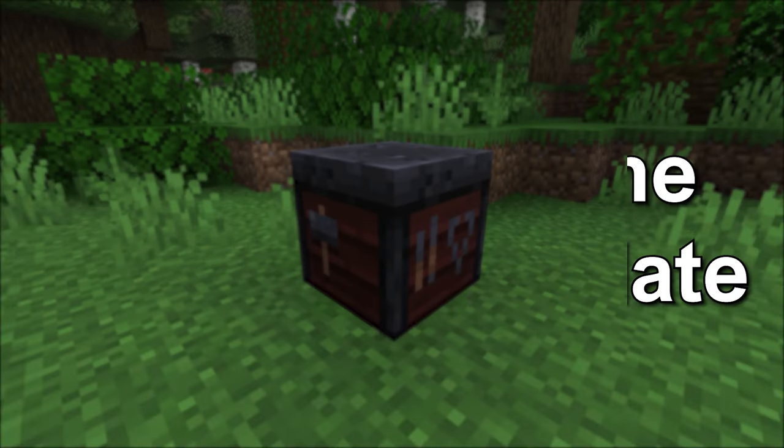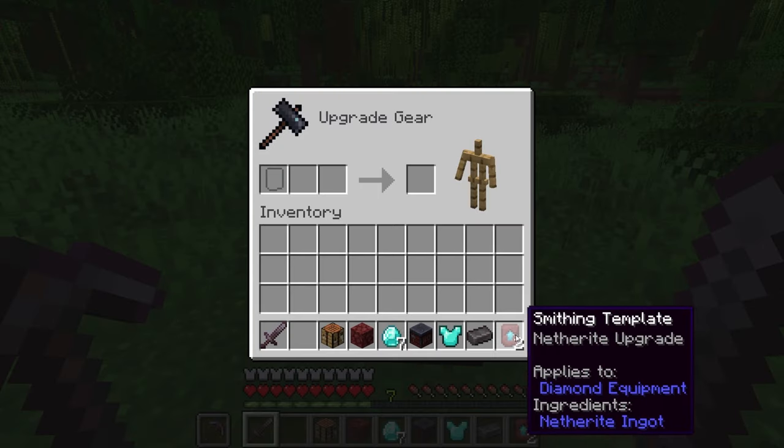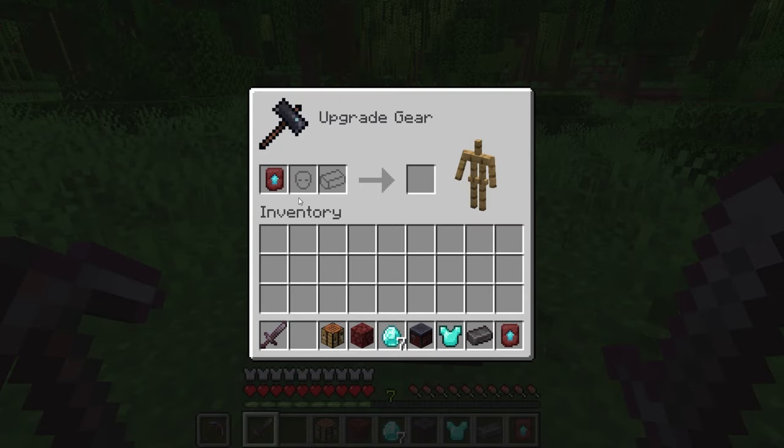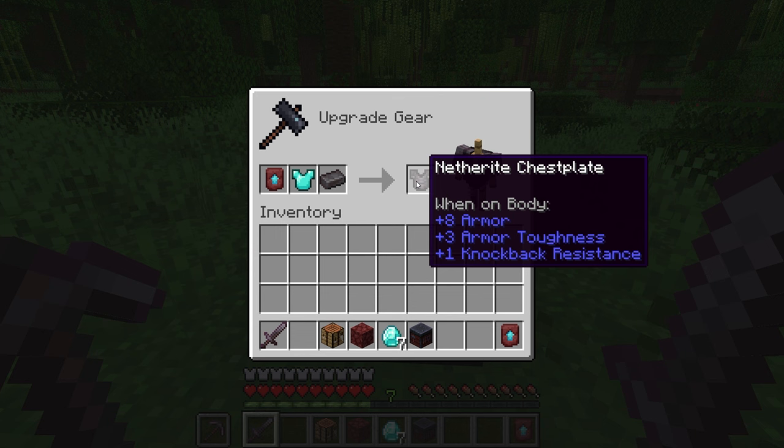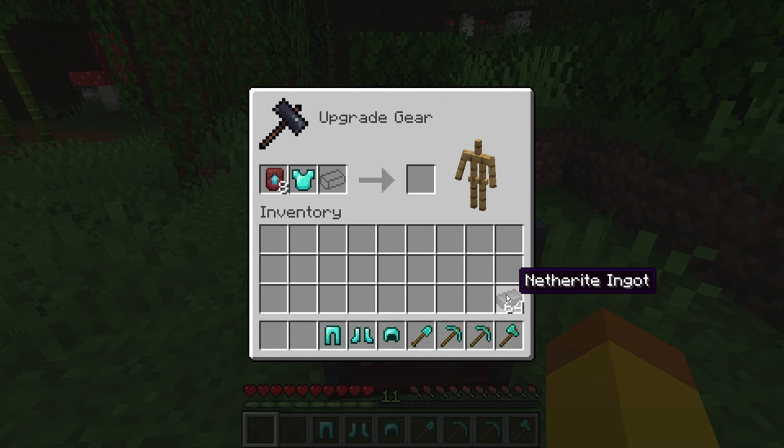How to use the smithing template. To use the smithing template you have to use the smithing table. The display for the smithing table has been changed. Now there will be three slots in the smithing table. The first slot is for the smithing template, the second is for the piece of armor, tools, or weapons, and the third slot is for the ingot or crystal being used. On the right side is an armor stand with what the gear will look like. Each time you use the smithing table it will consume the smithing template.